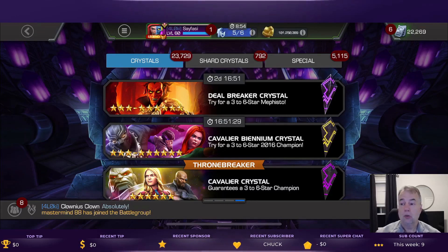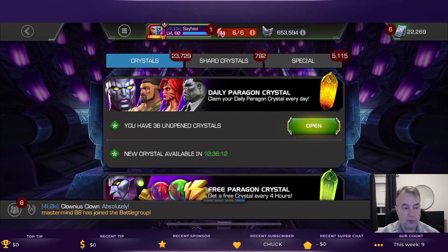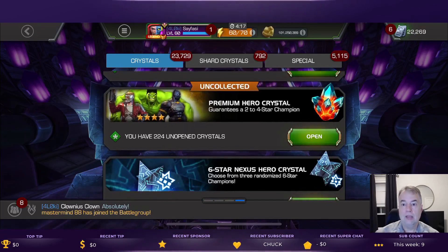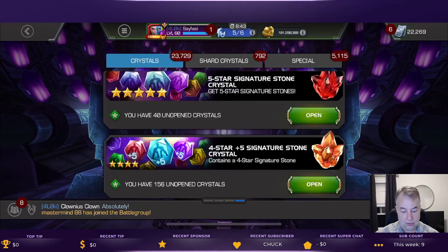Very well done, and graphically the art department knocked it out of the park. With that, I'm going to go ahead and jump in and open up some of the rewards. The first item up on the list is a five-star relic nexus crystal that we got out of there.